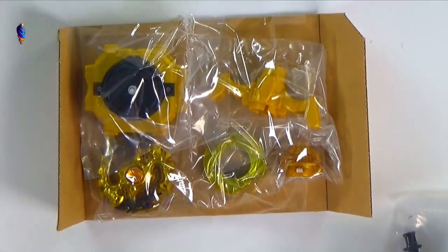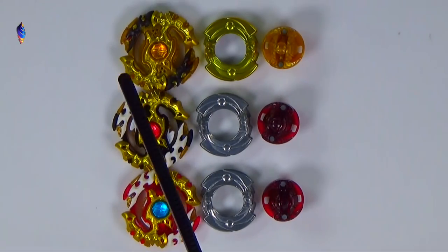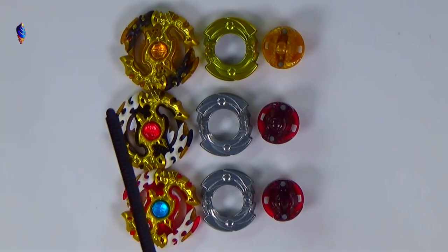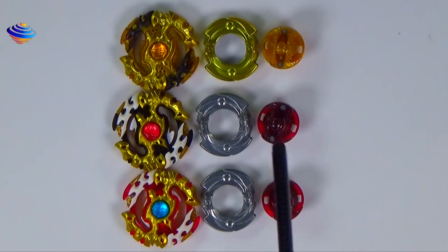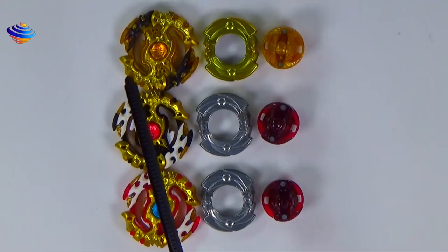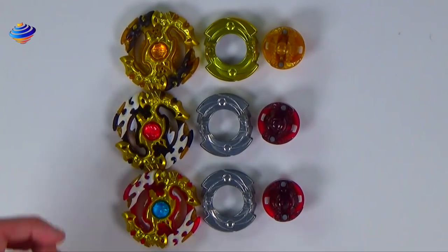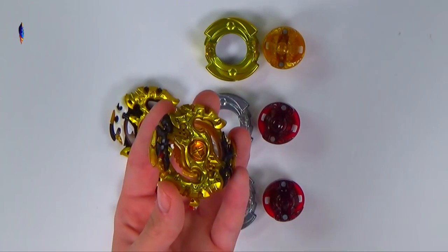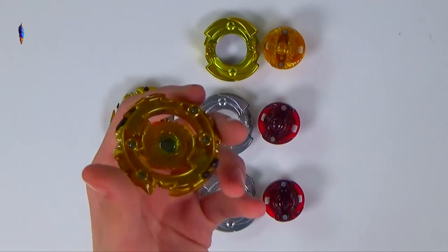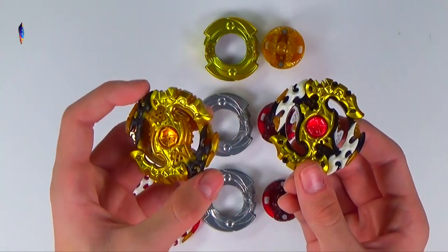Now we've got all the Spriggans on the table — the World Hobby Fair golden one, the limited black Spriggan Requiem, and the regular Requiem. The key difference with the golden one is the rubber is black while the rest is all painted in gold, with the metal god chip in the middle having a really nice paint job. It looks so cool. The bottom of the metal god chip isn't painted, but the top looks super shiny.